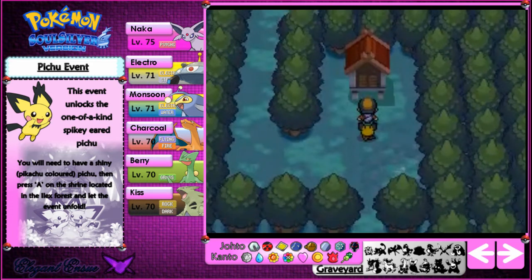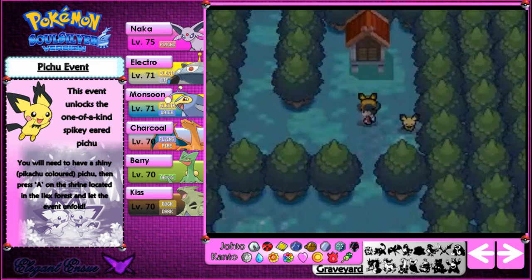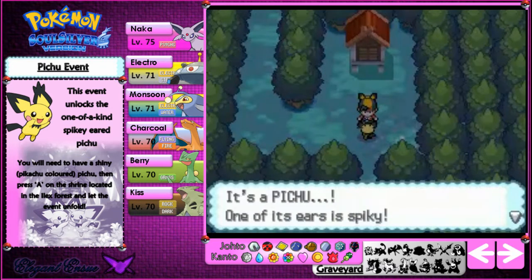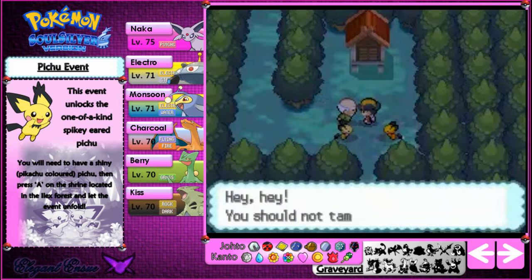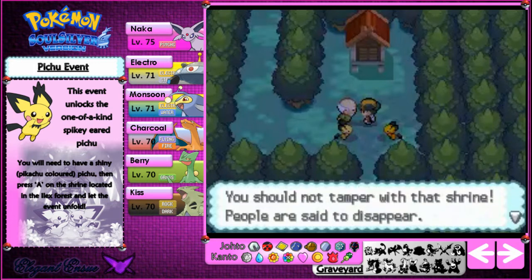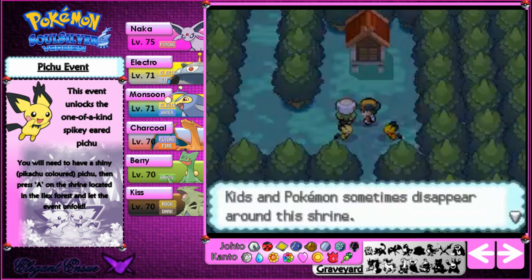Let's head over to the shrine. Here comes the spiky-eared Pichu, and they start playing with each other — not in any dirty ways. It's a Pichu with one spiky ear. An old man comes along after the Pichus are playing. Kids and Pokemon sometimes disappear near the shrine. The shrine is actually dedicated to Celebi, and Celebi teleports people through time — a Pokemon that wanders across time. We'll be getting to that event in just a minute.